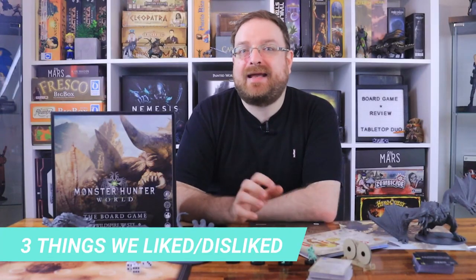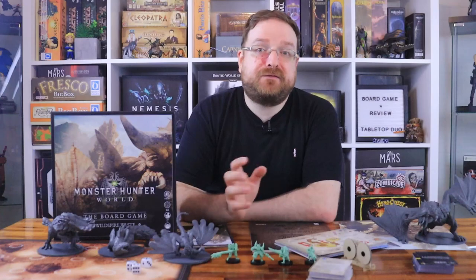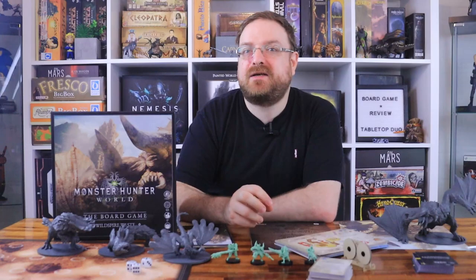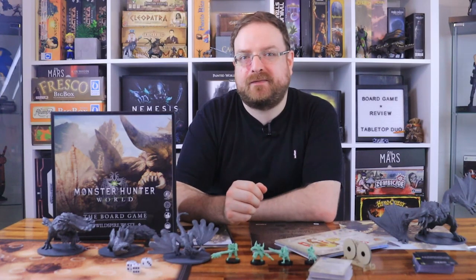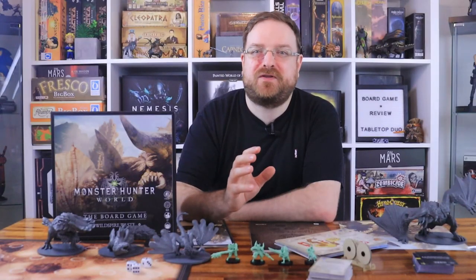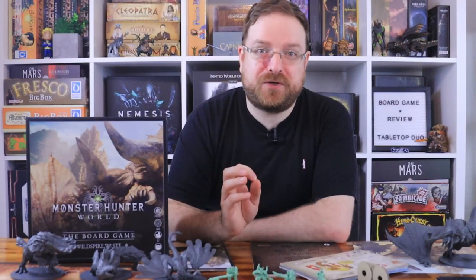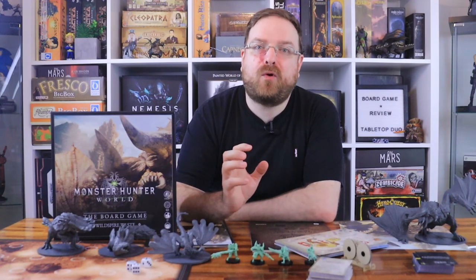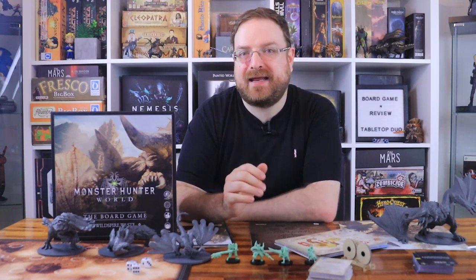Now for the three things we liked and disliked. The first thing we liked is the combat. Instead of using a random dice mechanic, they created a deterministic way for players to engage in combat. Combining cards to create combos and damage monsters is really fun and makes you feel in control of the combat and the pacing. The Wild Spire Waste weapon types each have unique mechanics that play very differently from one another — all are really fun, and not a single one feels clunky. This is a big difference from the Ancient Forest set, where weapons are more streamlined with no unique mechanics.